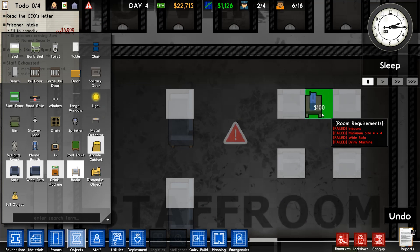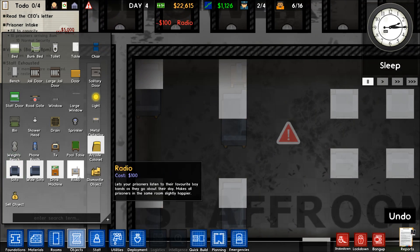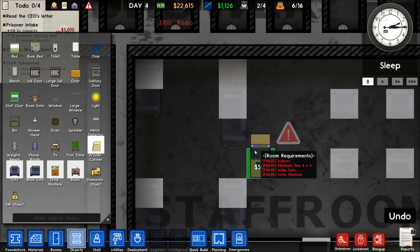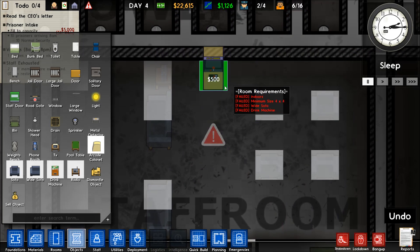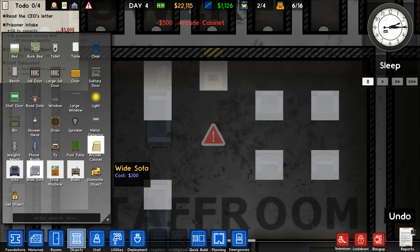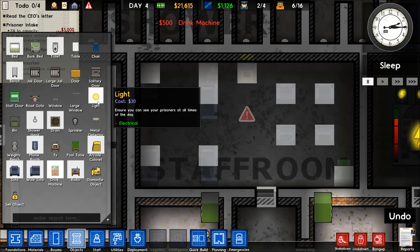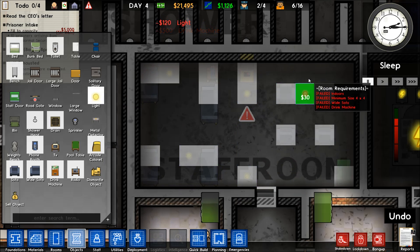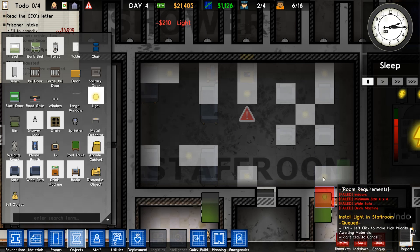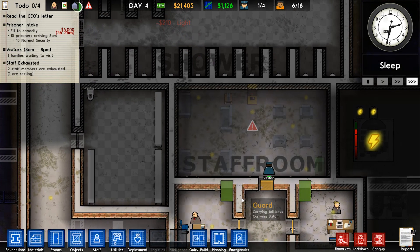Let's do the Staff Room. Go to Objects — we have the wide sofa and sofa. I'm thinking a couple of wide sofas over here, then some single sofas on the other side. We could put the radio against this wall, and there's an arcade cabinet — nice, I think that's new. Let's put that right there, and a drink machine in the corner.